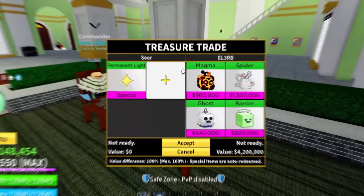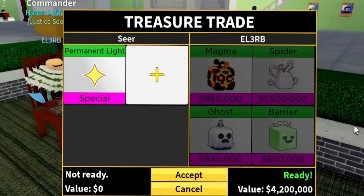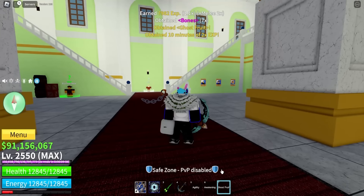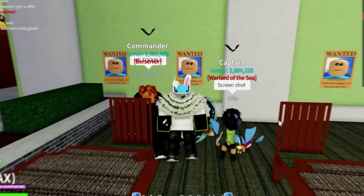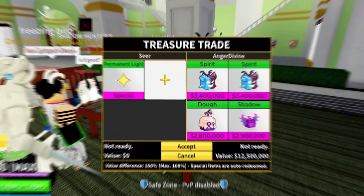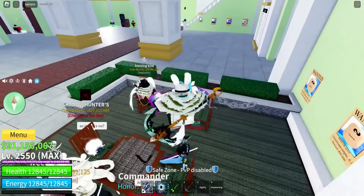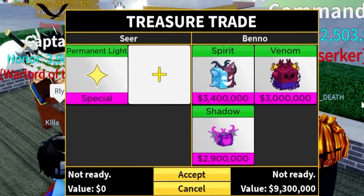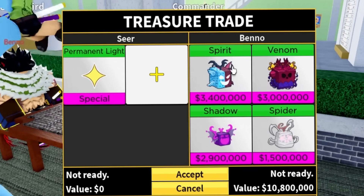Maybe this person. This guy has magma, spider, ghost, and barrier — that's an interesting trade. We got a ghost fruit drop, so I dropped it right here. This guy doesn't even want to trade — he just wants a screenshot. Next offer for perm light: two spirits, a doe, and a shadow — definitely a decent offer. Let's see what this next person has: spirits, venom, shadow, and spider. Not too bad, but we're looking for something way better.